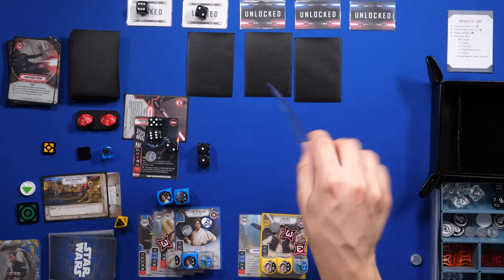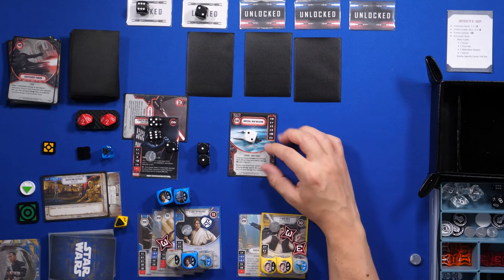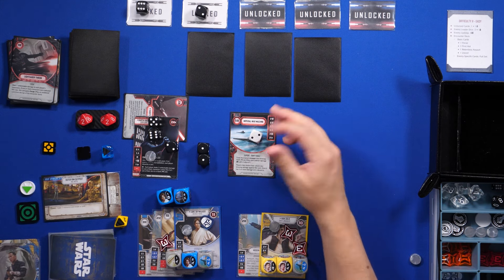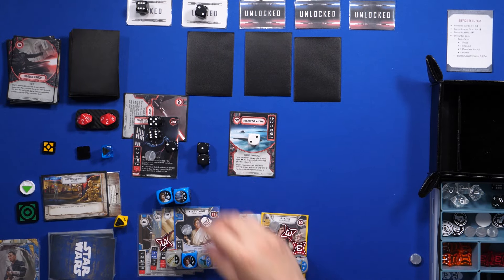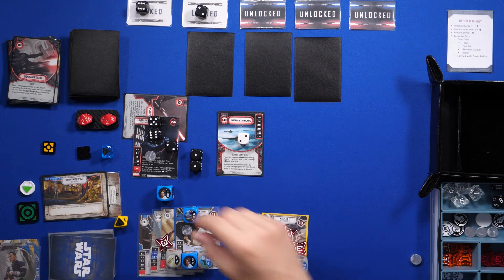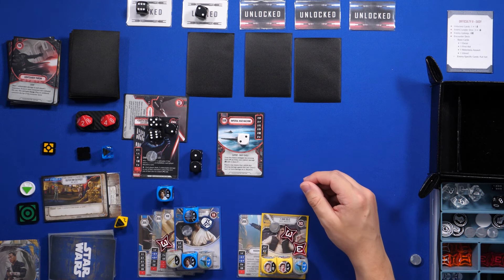We play a card — Imperial War Machine. The first effect doesn't matter until we get a Stormtrooper in play, and I don't have a vehicle so the effects don't matter — we only care about it rolling its dice. We resolve two against Vader, so he's at 24 damage. Vader is defeated — he doesn't have any extra health.